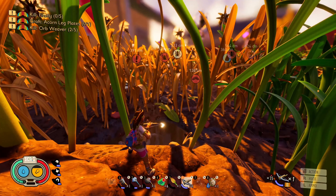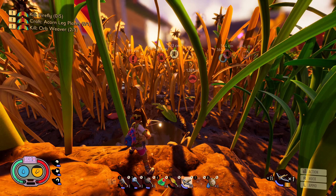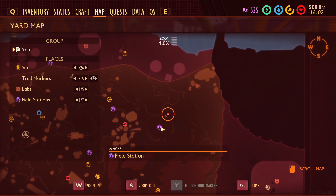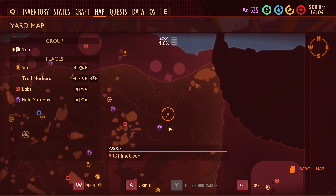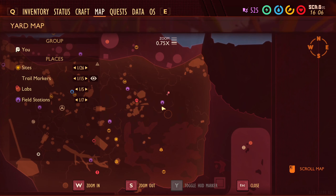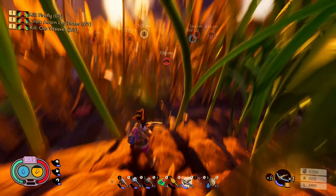Basically the easiest way to kill these stink bugs — if you're having difficulty, I know they can be a bit of a pain. So what you want to do is come to this spot right here on the map, just on the ridge away from the field station. It's surrounded by a few stink bugs and it's just right of Spade Gulch as well.